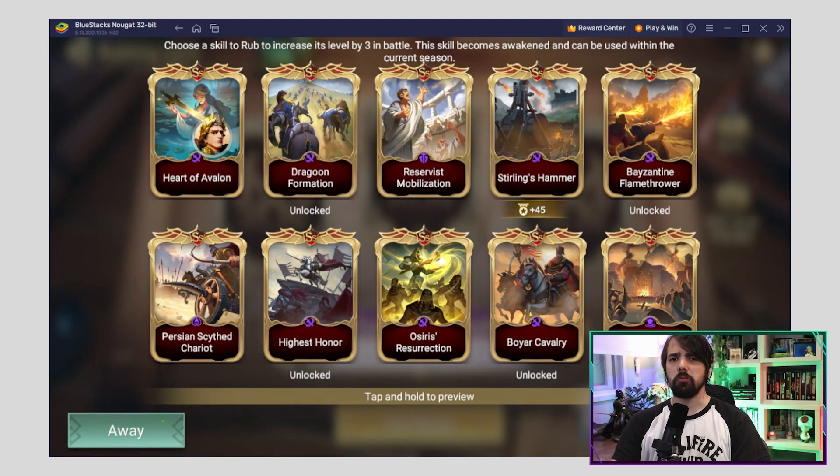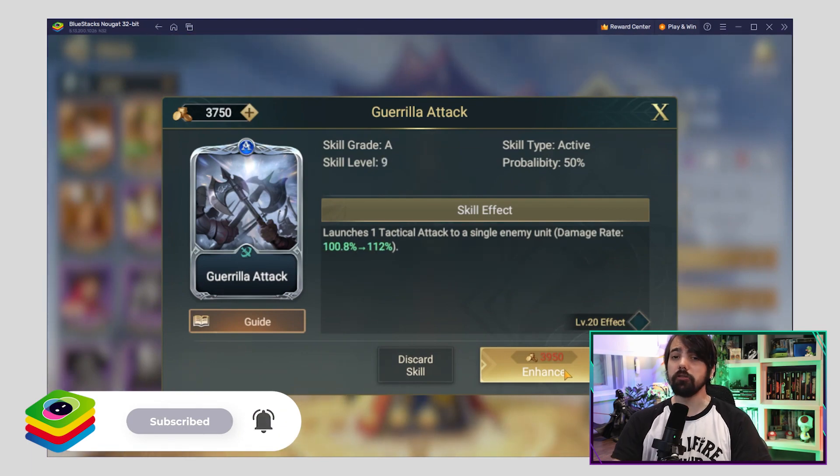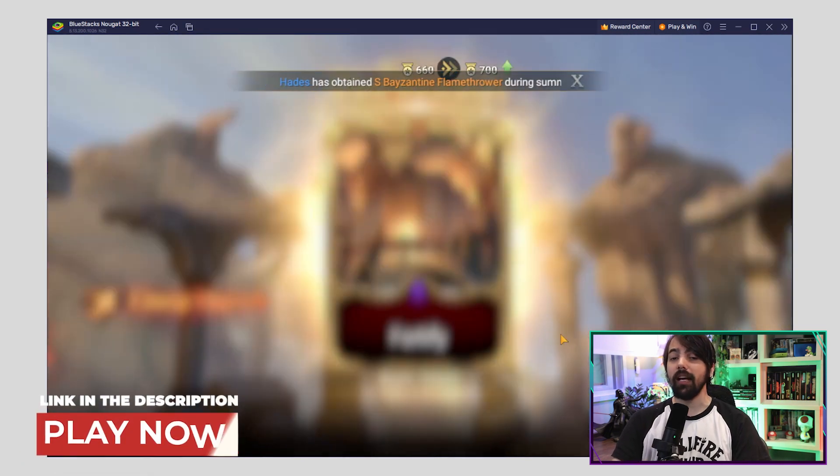Last but not least, don't underestimate the power of skills. Equipping your heroes with strong skills can make a huge difference in battles. Remember, these skill cards come in different rarities, offering active and passive buffs. So make sure to pay attention to them and choose them wisely.